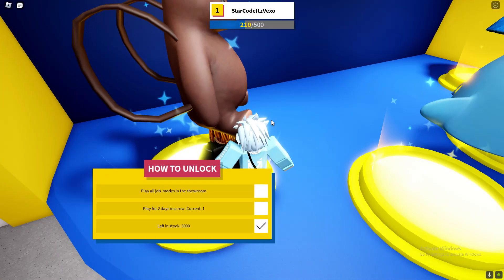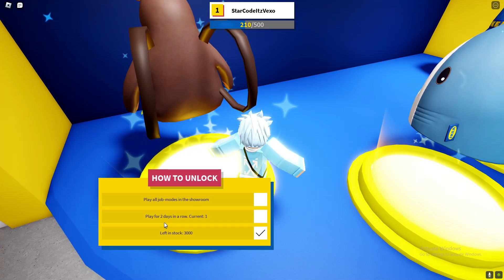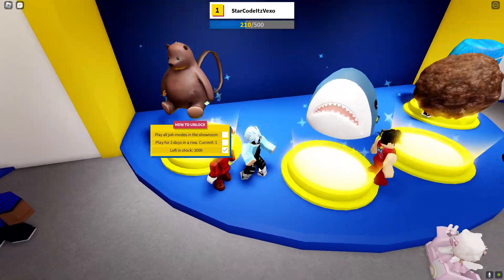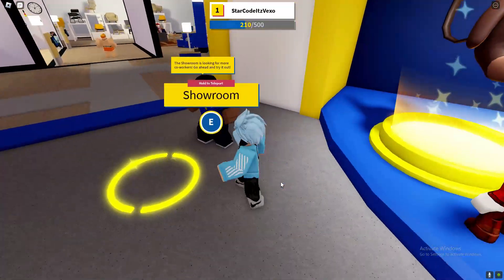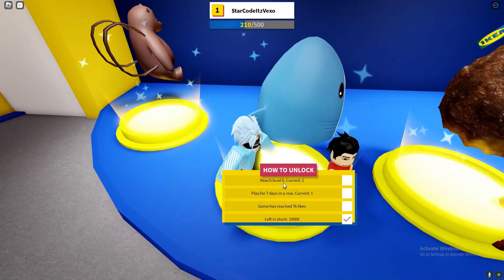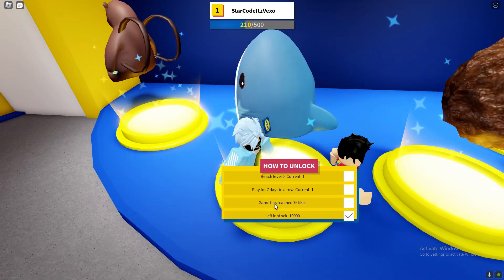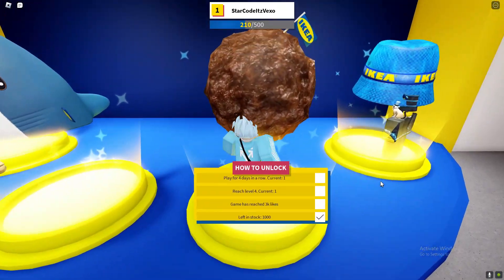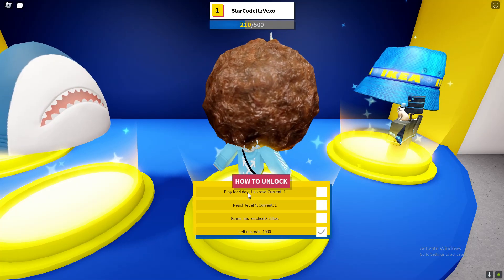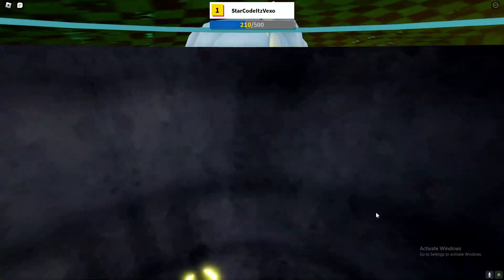If you want to get these UGCs, here's what you can do. Play all job mods in the showroom, play for 2 days in a row, and you will get that. The showroom is here if you guys don't know already. If you want the shark, reach level 6 — I'm currently level 1 — play 7 days in a row, and the game needs 7k likes. We also got play for 4 days in a row, reach level 4, and game reach 3k likes.